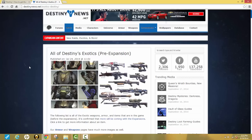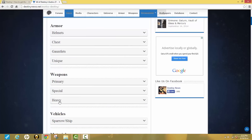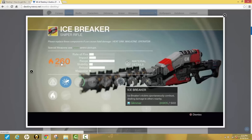I'm going to put this website in the description so you guys can go check it out yourself. It shows you all the armor, the weapons, vehicles, and materials. You can see each item's attack stat and its skill tree. What makes exotics a bit different from other gear is that they have a bigger skill tree and they actually have different special abilities.